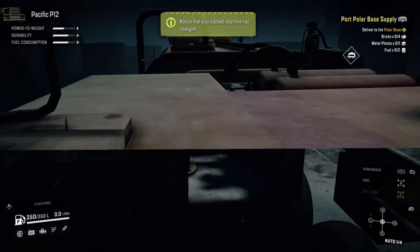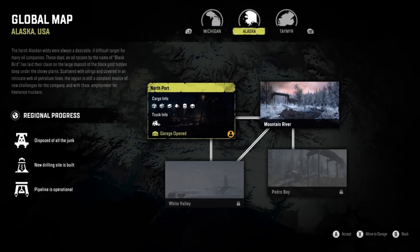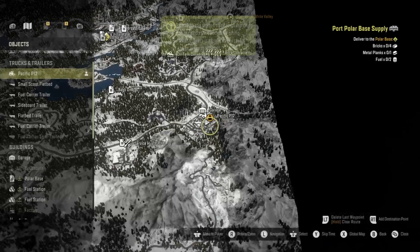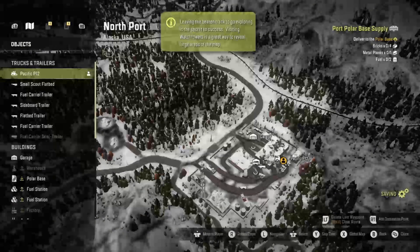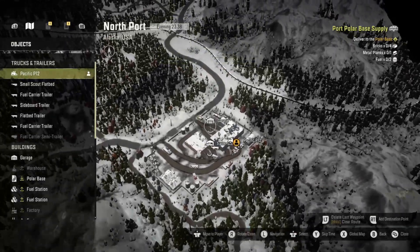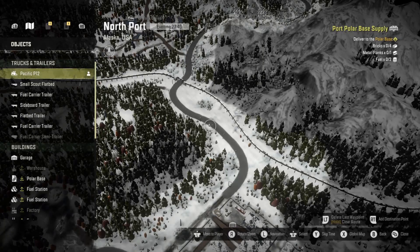All right, so here we are. We are now loaded out. We're going to pull up our map and go into the global map. What we need to do is enter Mountain River. Starting out from the garage, we're going to go ahead and take a right out of here — no trailer attachments, nothing like that. You're just going to go ahead and take a right out of here with your Pacific P12 and the Large Maintenance Frame Add-On.